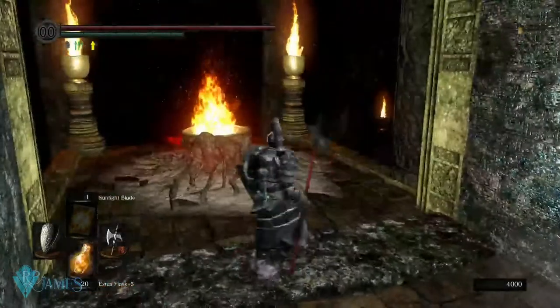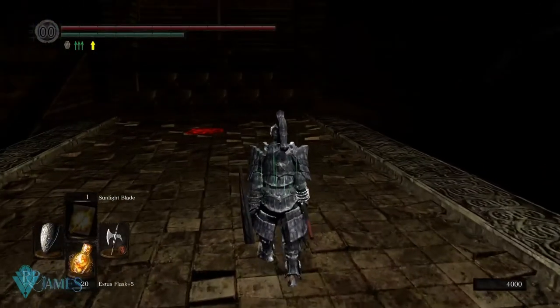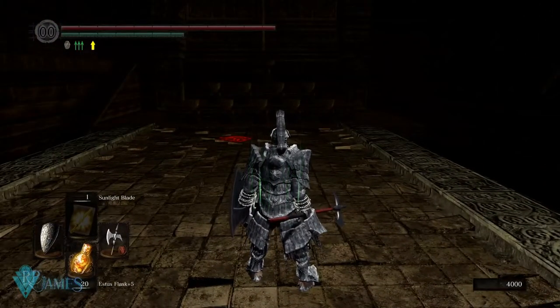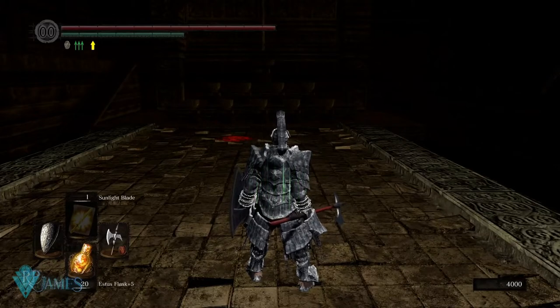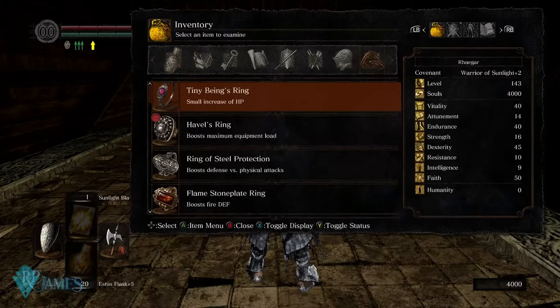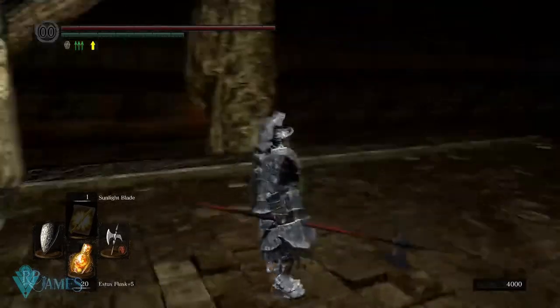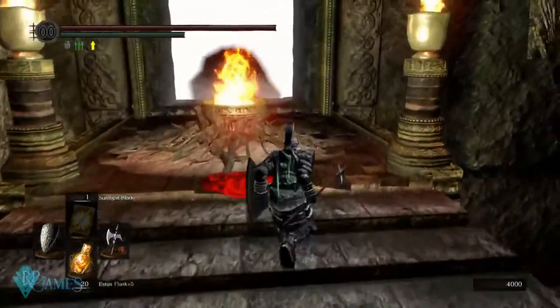Now, since that is the purpose of poise, why is it so different from one game to another? We have two main terms to have in mind when we discuss about poise: passive poise and hyper armor, because poise has changed quite substantially depending on the Souls game that you play. Dark Souls and a little bit of Dark Souls 2 had passive poise, which essentially means you can get hit by the enemy while standing still and not get staggered, depending on how much poise you have.